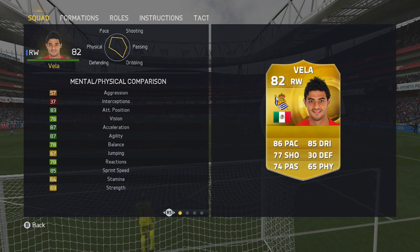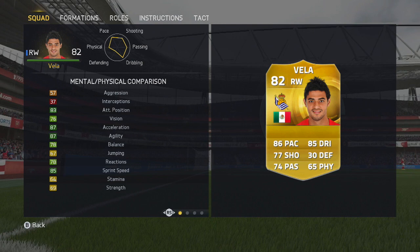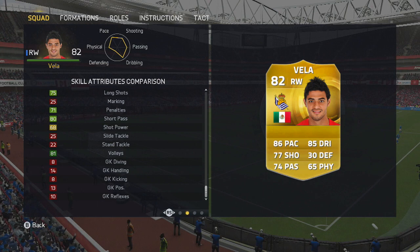Having a look at the in-game stats, you can see 87 acceleration, 87 agility, 85 sprint speed, 83 attacking position. It's 69 strength, so he's not going to be the strongest guy out there. But the dark greens are good — 86 dribbling, 82 finishing. This guy will do you a volley. It's all about the speed, finishing, and dribbling technical ability right there, as you can see by the little map.